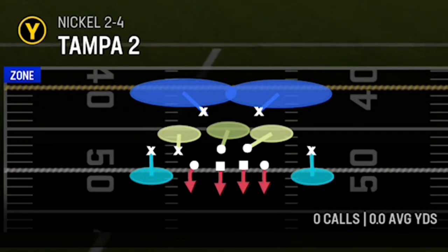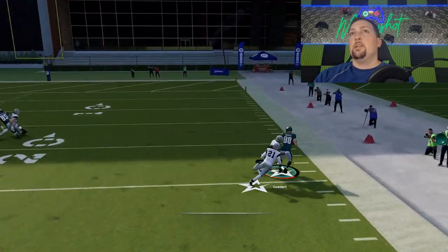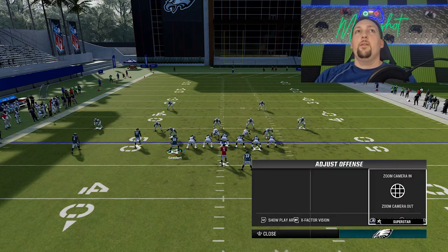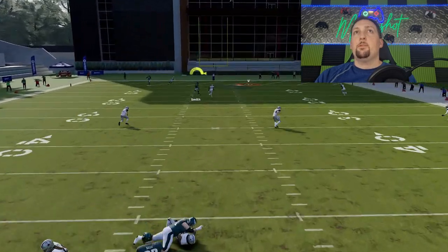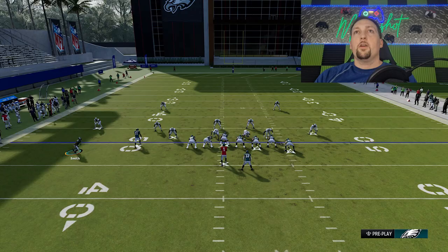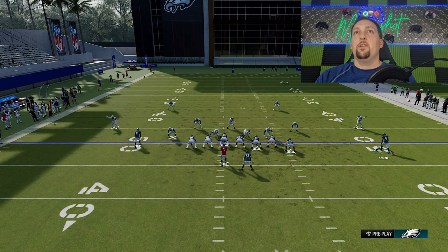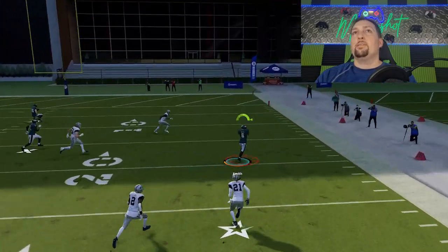Against Tampa 2 with the PA Double Post, we just saw how the B route produced a one-play touchdown — that's obviously something to note. Against cover two, motion this guy across and put him on a 10-yard out route, put the A route on a 10-yard out route as well, then put the Y route on a fade or streak — his job is just to pull back the safety. Once the X route gets through the garbage, you've got an opportunity for a very big play — even from 50 yards out. You can also motion across the other tight end and put the A route on a flat to pull the cornerback down outside, opening up the outside on the other side. Cover two is obviously not one of the better coverages in the game right now.